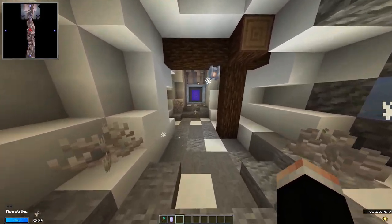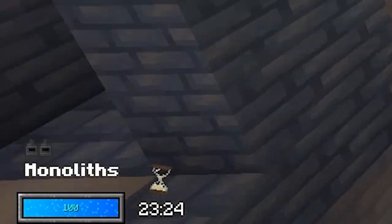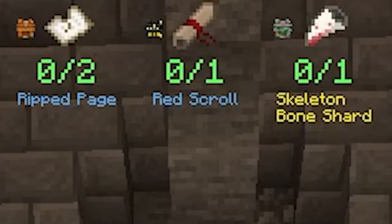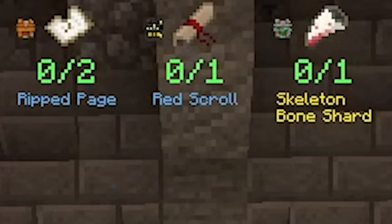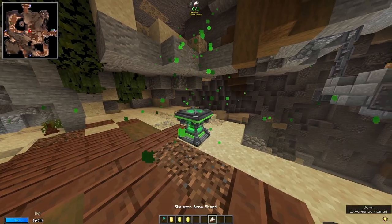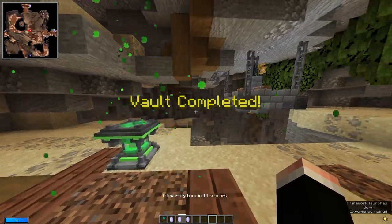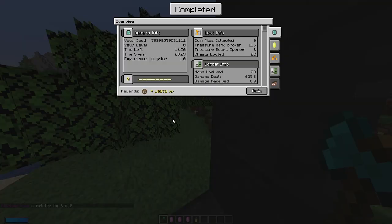Another thing you'll notice when you enter a vault is either an icon in the bottom left that says monoliths or obelisks, or a bunch of items at the top of the screen. This is your vault objective. On top of all the loot you can get, if you complete the vault objective you'll be rewarded a bunch of vault experience as well as a crate that can contain vault gems and artifacts.